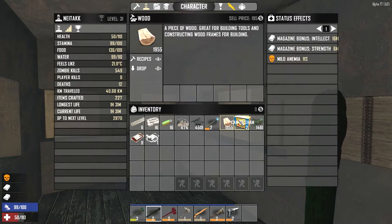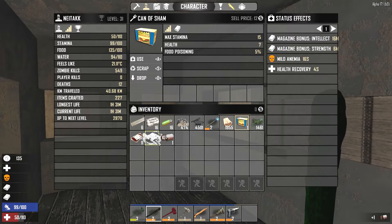When you take blood, you have a several-minute-long debuff, so make sure you are ready to be fortitude-less. You use a blood draw kit and you make one blood bag — very nice.